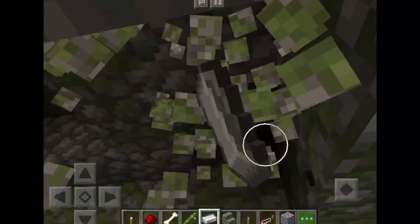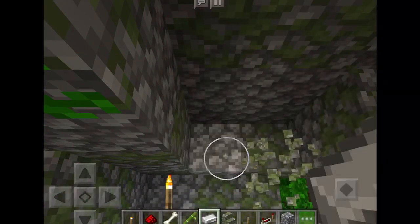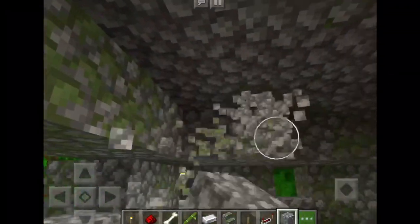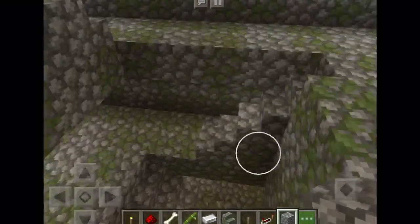But before we do that, you have to eliminate the roof as much as you can. Just keep going until you see daylight. If you see daylight, replace that block and continue going elsewhere. As you can see, I have made a lot of room now.